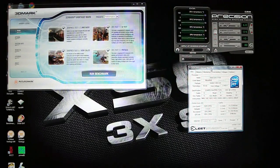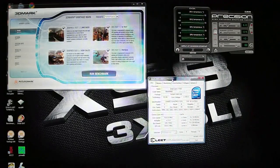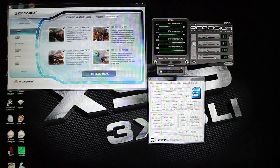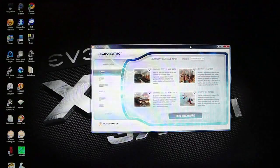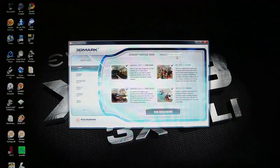Alright, gonna do another benchmark — this time 3DMark Vantage. Still Core i7 920 overclocked to 4.2 gigahertz on air, small overclock on the two GTX 295: 610 on the core, 1315 on the shader, and 1101 on the memory. We'll go ahead and see what we get, just gonna run under performance settings.